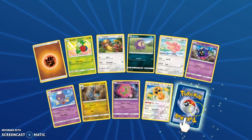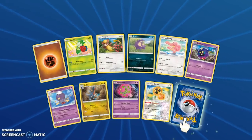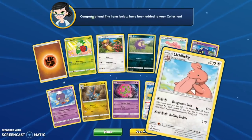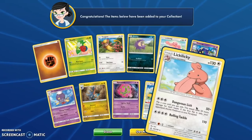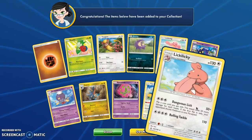We have a Fan Rotom Reverse. Okay, you click it — I'm not clicking it. Three, two, one, click. We got Mewtwo... Okay, we did great. I always wanted a Lickilicky — I want 15 of those.